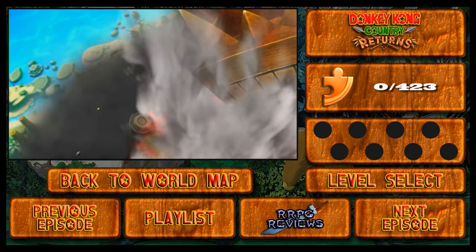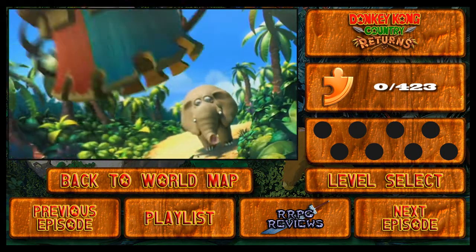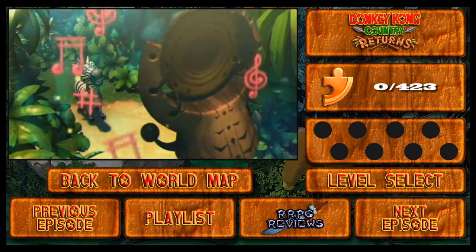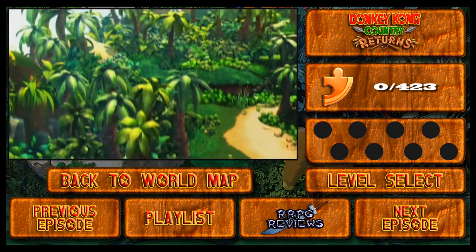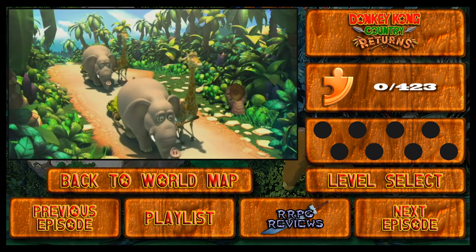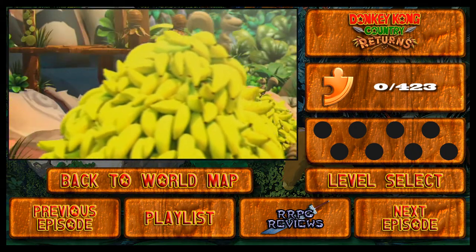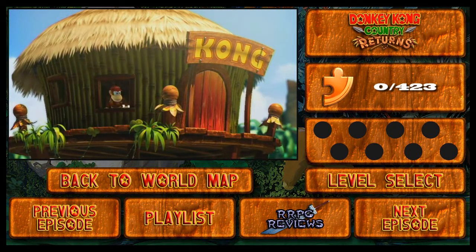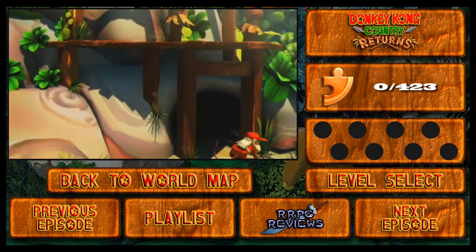Looks like we have the Tikis coming out of the volcano to cause havoc on DK Island. There's a Horton Hears a Hypnosis moment, as well as the zebra from Madagascar and I think the giraffe was in Madagascar too, but I don't know about the squirrel — I think that was from Over the Hedge. So many CG animated movie references — one Dr. Seuss, the other DreamWorks essentially. But looks like they're stealing the Banana Horde, and not the Kremlings this time. Ironically, the Kremlings are not the main enemy in this game. The Tikis take the role of the main antagonists over the Kremlings.